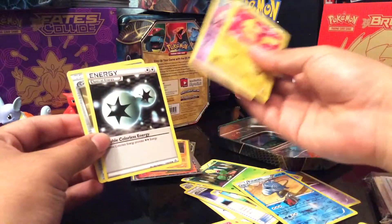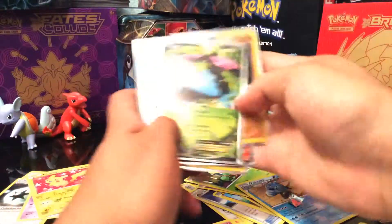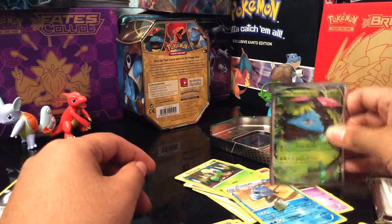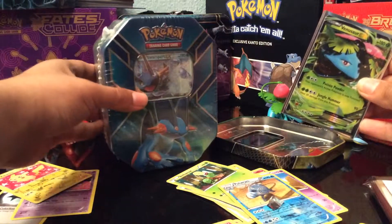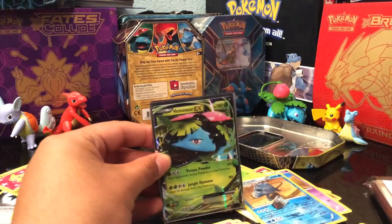All right, here we go! We got Hitmontang, and it looks like we got Electabuzz on the back there. We got an Energy Switch, a Pangoro — sorry if I can't pronounce some of these names. We got a Trapinch, a Plus Power, an Noibat, a Trick of the Trade. Oh, we got an Electabuzz throwing Thunder Wave or Thunder Punch. We got a reverse holo Shellmon and a rare — it's a Hawlucha holo! Looks pretty cool, like a wrestling bird. Mucha Libre! Let's sleeve this up.